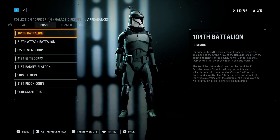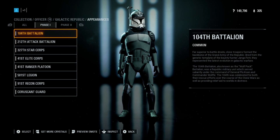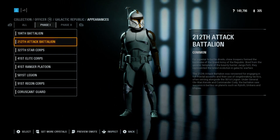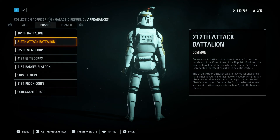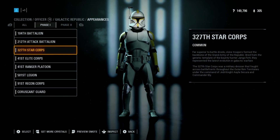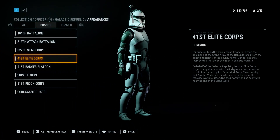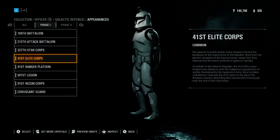So this is the 104th — this one looks really different from the video that Ben sent Battlefront Updates and different from the Community Transmission. The face is different. 212th — all the Phase 1 officers look like the Assault class but they all just have antennas on.